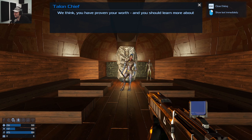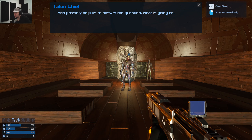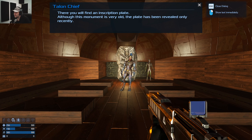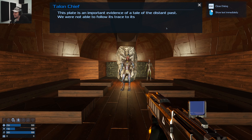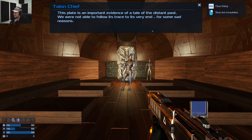Excellent — we think you have proven your worth and you should learn more about the threat and possibly help us answer the question of what is going on. Please get inside the monument tower and go to its very top. You will find an inscription plate. Although this monument is very old, the plate has been revealed only recently — by the shock waves of the destroyed vessels crashing into the ground.